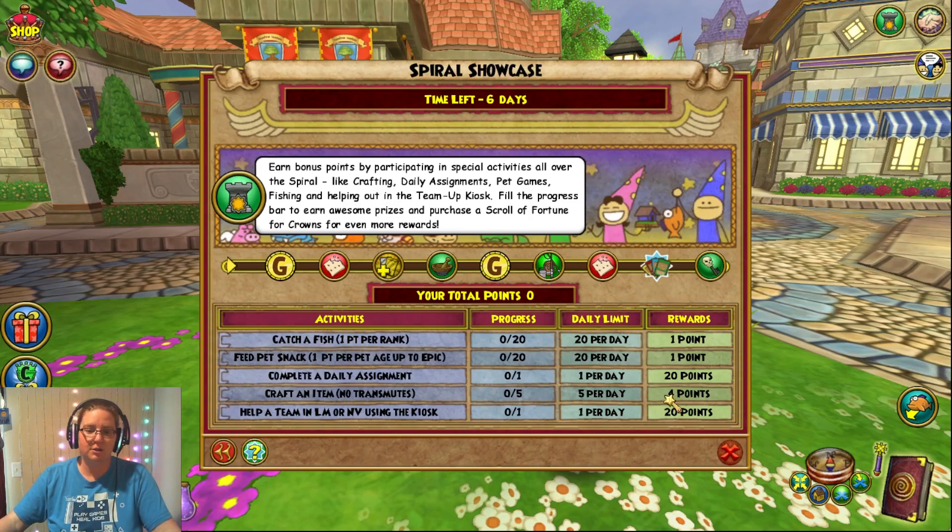You can get credit for 5 crafted items per day at 4 points each. And helping a team in your 2 highest worlds gets you credit for 1 per day at 20 points each. So it is a pretty easy 100 points. The only thing that might be a problem is the pet snack and catching a fish if your wizard is low level and doesn't have a lot of energy.